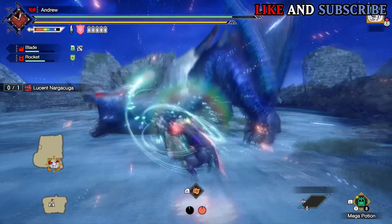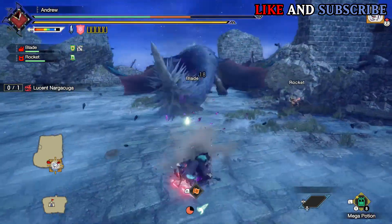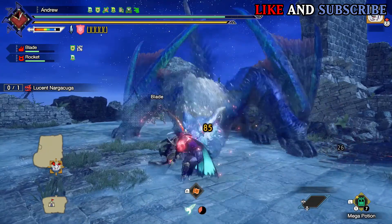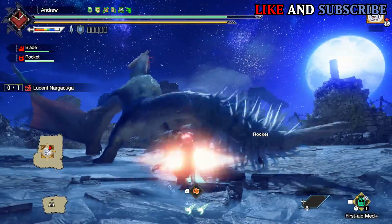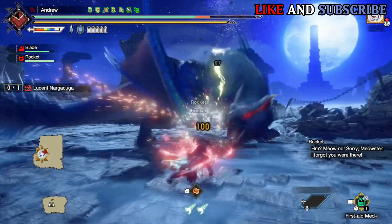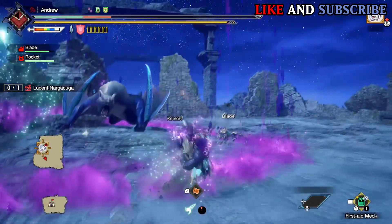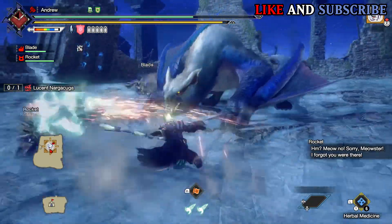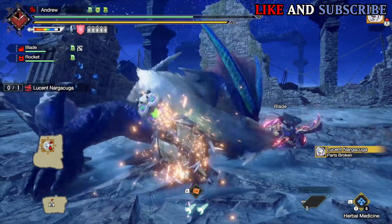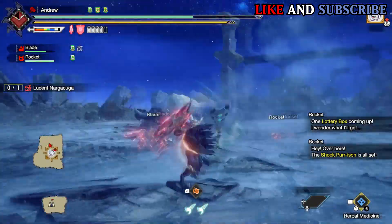Lucent Nargacuga brought something interesting to the table with his weapons and armour. His armour has got two new skills which are very good: Sneak Attack and also Adrenaline Rush. Sneak Attack gives you an attack boost when you attack a monster from behind or when it's sleeping. Adrenaline Rush gives you a short attack boost if you successfully evade an attack, which is very good on certain weapons such as Switch Axe for example. His weapons are quite decent but have very low sharpness — they look awesome and are a good alternative for poison weapons, and they also have good slots, so it really depends on your preference.